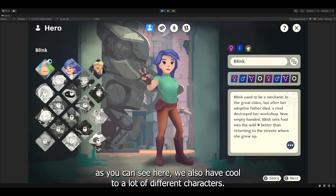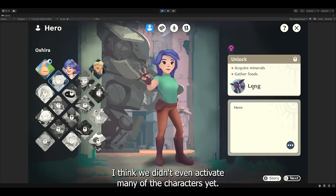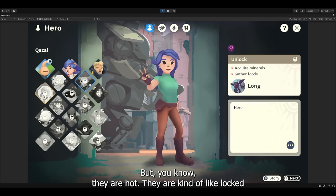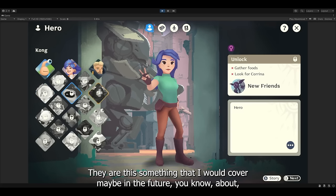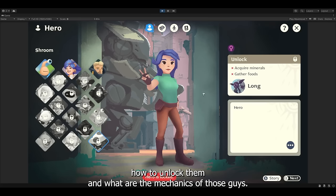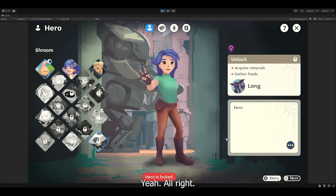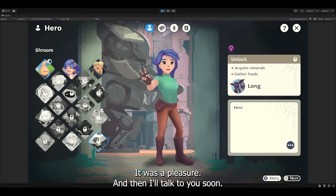By the way, as you can see here, we also have a lot of different characters. I think we didn't even activate many of the characters yet — they are kind of locked. There's a kind of unlock system for them. This is something I will cover in the future about what our heroes are, how to unlock them, and what the mechanics of those guys are. So much from my side — I wish you a wonderful week and a wonderful day. Please stay tuned, I will update more stuff until the game is released in summer. Talk to you soon.